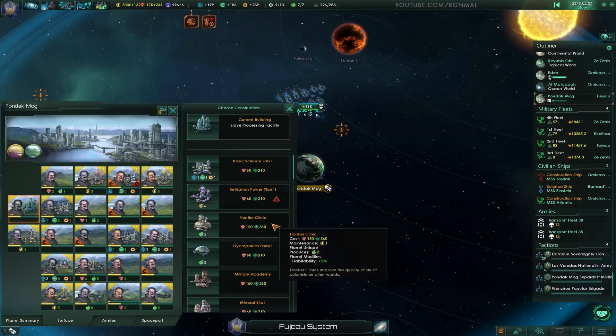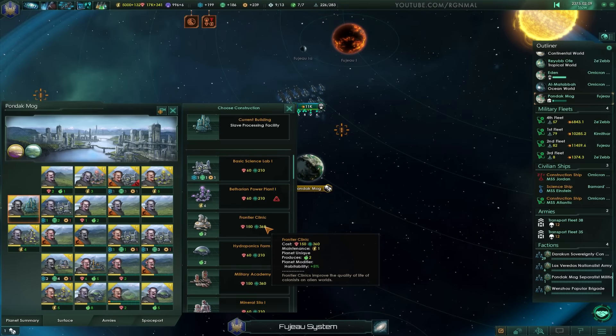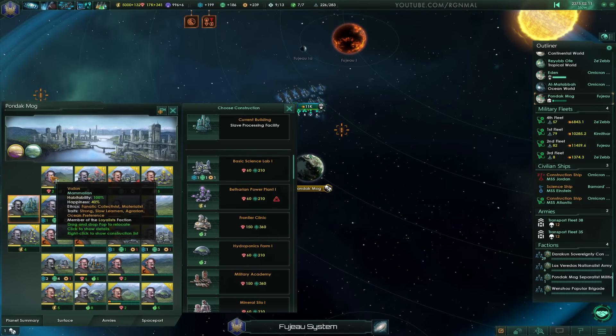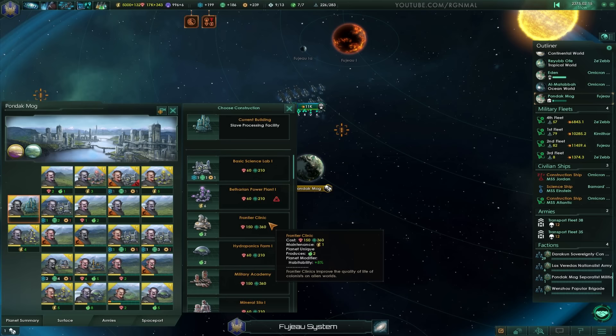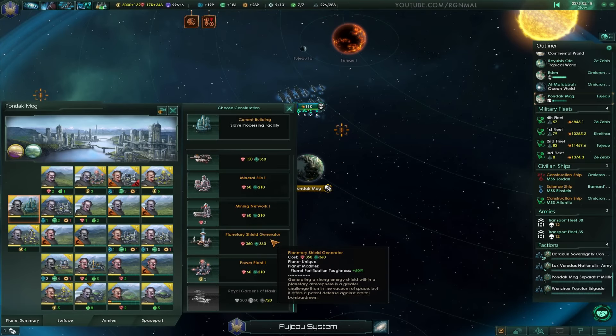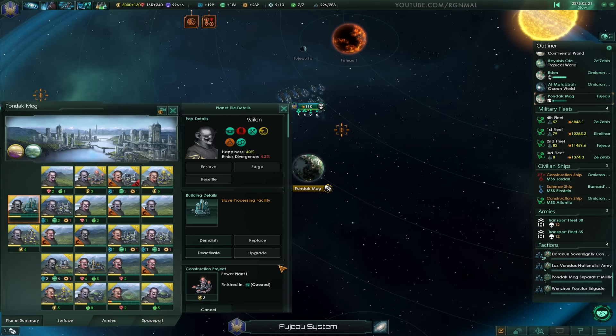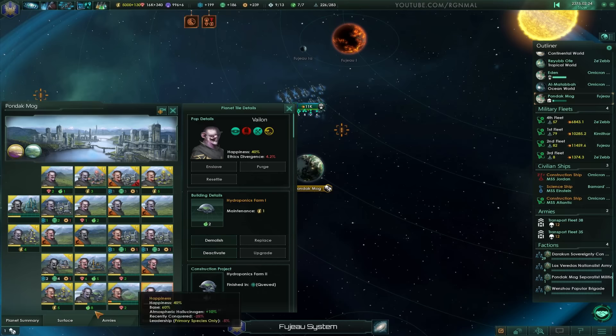Not really my style — especially not with the race that I'm playing right now. So we are going to replace that. I guess a Frontier Clinic? What's the habitability here? Habitability is 100? Oh, look at that. Great. We can do anything there that we want. I don't think a Shield Generator is necessary. Let's just do Power Plant.